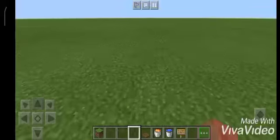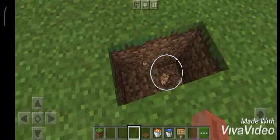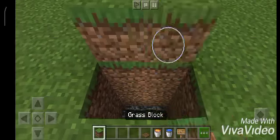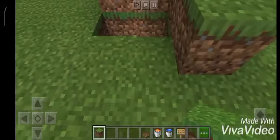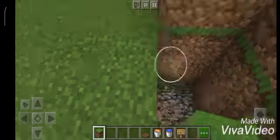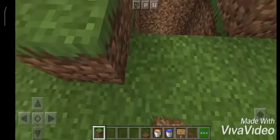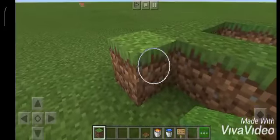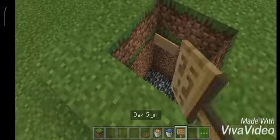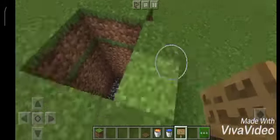So you need to dig three blocks down — here I'm going to dig four blocks. Just follow my steps. What you need to do is put signs like that, and like this.